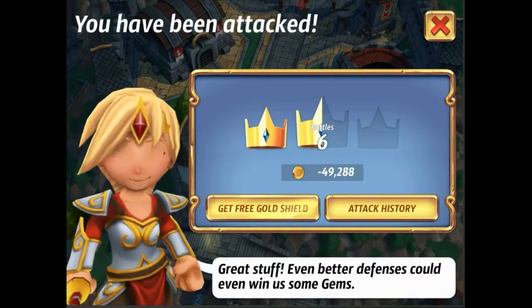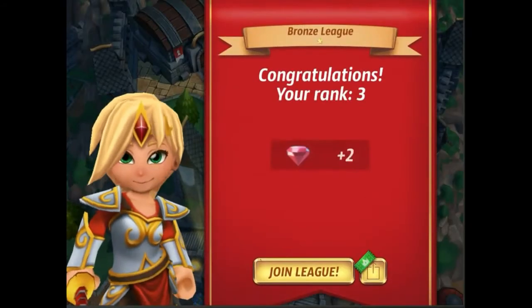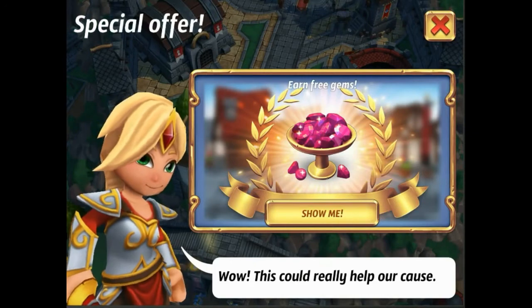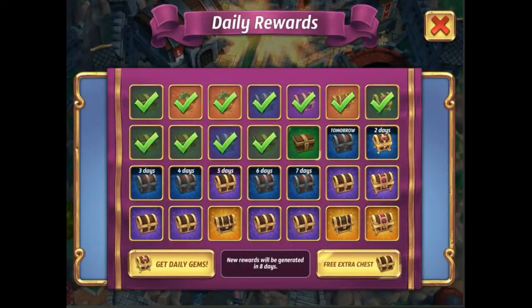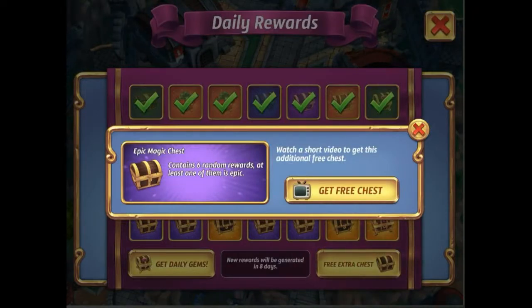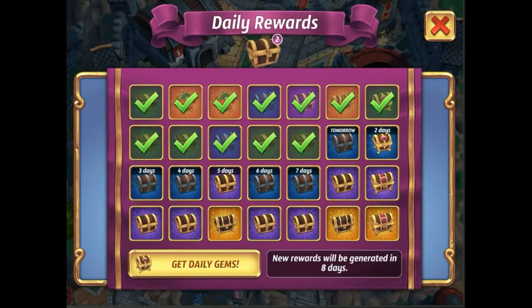What's up guys, back here episode number 16 in the let's play series. We are getting ever so close to that epic level — episode number 20 — where we know what spells we're going to have. Get your votes in, post them down below in the comment section. I have chosen Hammer Strike, so you've got two choices. Make sure your voice is heard.